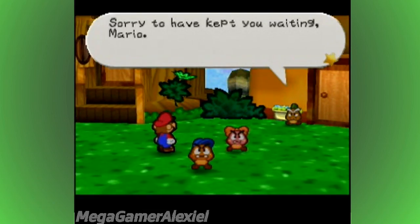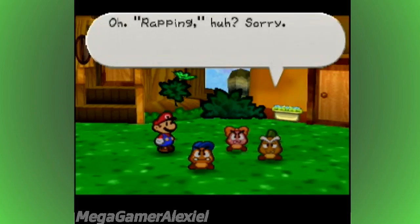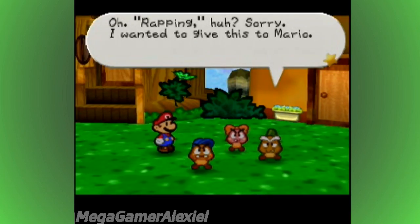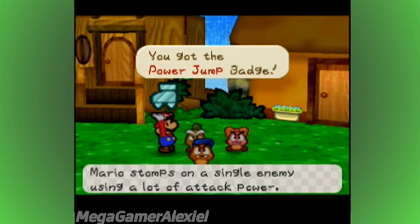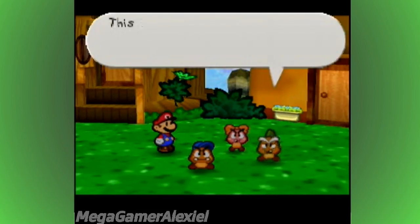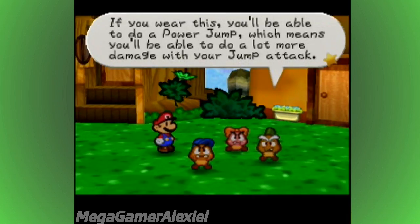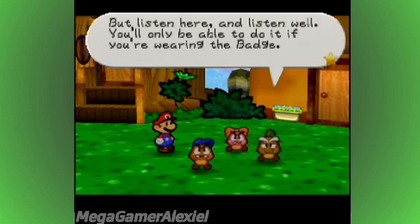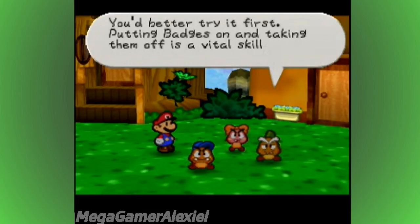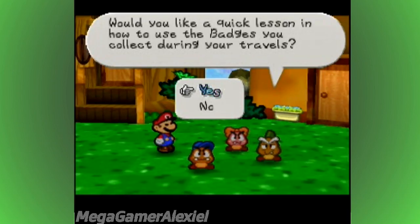Sorry to have kept you waiting, Mario. I wanted to give this to Mario. You got the Power Jump badge — Mario stomps on a single enemy using a lot of attack power. This is called a badge. If you wear this, you'll be able to do a Power Jump, which means you'll be able to do a lot more damage with your jump attack. But you'll only be able to do it if you're wearing the badge. Would you like a quick lesson in how to use badges? No, thank you.